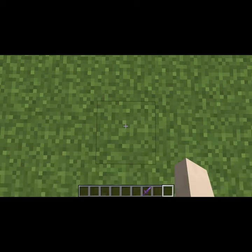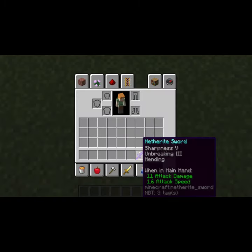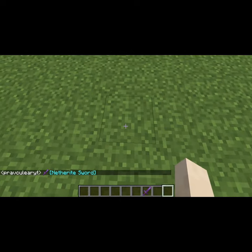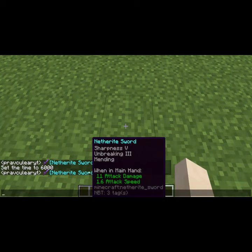So what do you say we demonstrate it a bit? You simply use it by pressing Shift and T while hovering over the item you want to show off, like this netherite sword. As you can see, it just spat out a message when I was hovering over it.